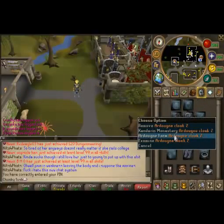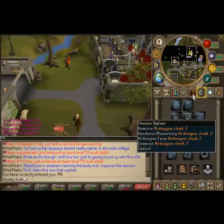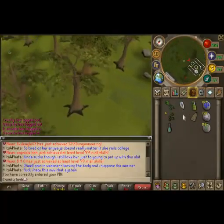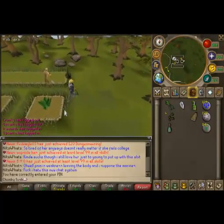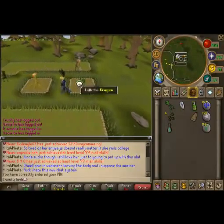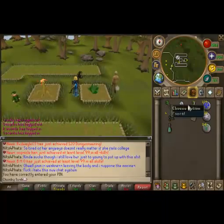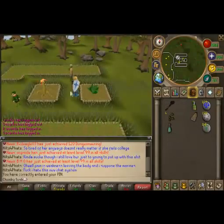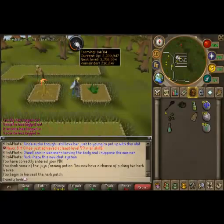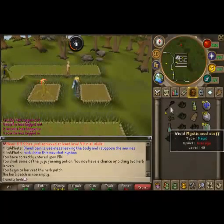The first thing we're doing is going to the Ardougne farm patch. If you don't have the Ardougne Cape, you'll have to use the Ardougne Lodestone — a short walk to the northeast. I normally do Limpwurt roots but I forgot to bring my seeds. You do get 3 Limpwurts every time you pick no matter what, even if you have the Juju Farming Potion. We're going to equip the Falador Shield 3 and the Magic Secateurs, drink the Juju Farming Potion, and start picking herbs. You get 38.5 XP each time you pick a herb.